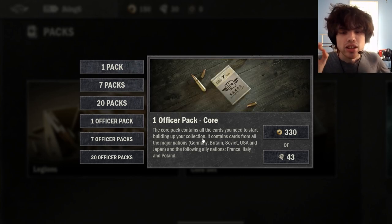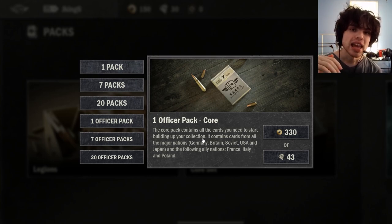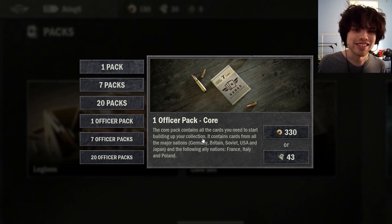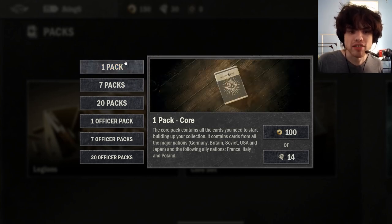The other thing you can buy is an officer pack for 330 gold, which is quite a step up — this is the equivalent of more than three regular packs. It gives you seven cards, and one is guaranteed to be a special or better. It has much higher drop rates for elite cards and limiteds. So officer packs are going to be very, very good at getting the higher-end cards in the game. However, since there is full duplicate protection — meaning you do not have to worry about opening cards that will not increase your collection — I recommend starting with the regular base Core packs for now until you get a healthy amount of the standards and limiteds.